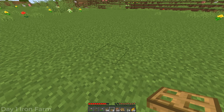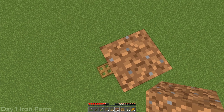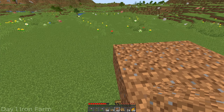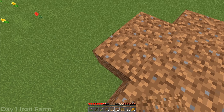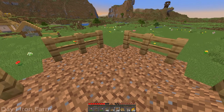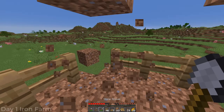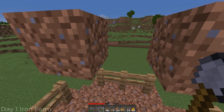For the iron farm, place down a trapdoor, then behind that trapdoor build up four blocks. Build forward over the trapdoor one block, then turn this into a three by three area overhanging the trapdoor. Off each end of the three by three area, extend it by one single block. Place three fences over top of those solid blocks. Then in each one of these corners, build it up three blocks and remove the lower two. This is going to be where our iron golems spawn and where they get killed.